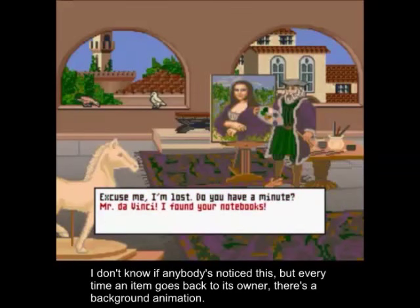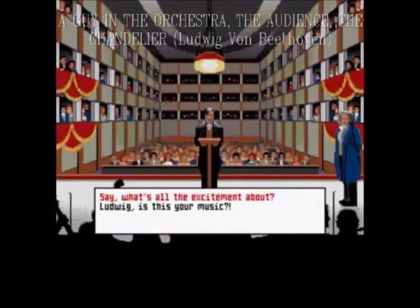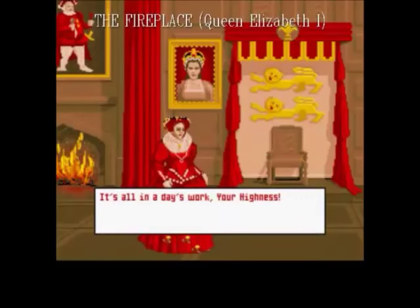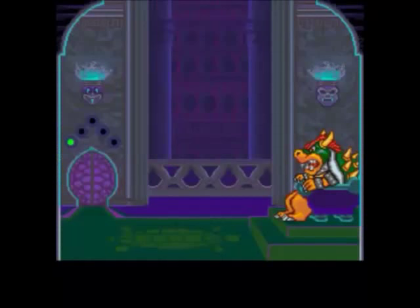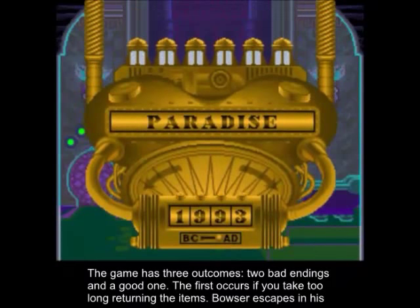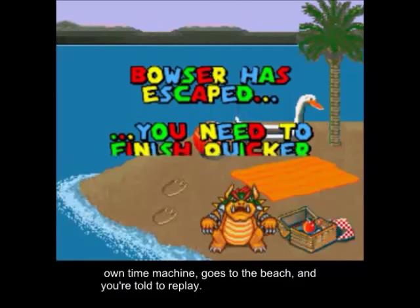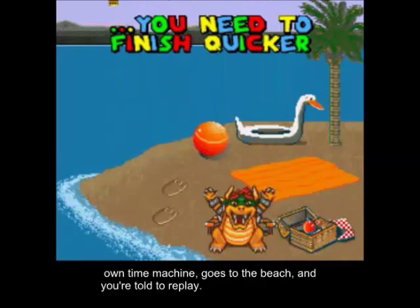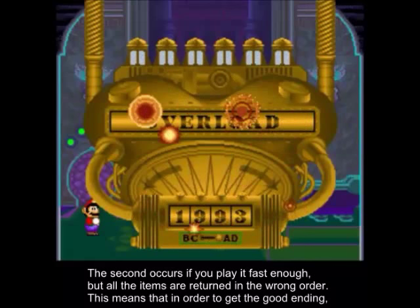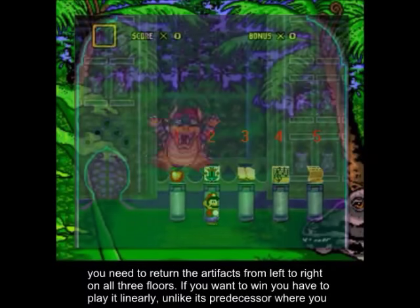Every time an item goes back to its owner, there's a background animation. The game has three outcomes: two bad endings and a good one. The first occurs if you take too long to return the items — Bowser escapes in his own time machine, goes to the beach, and you're told to replay. The second occurs if you play it fast enough, but all the items are returned in the wrong order. In order to get the good ending, you need to return the artifacts from left to right on all three floors.